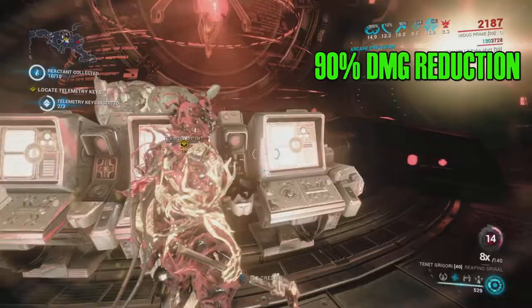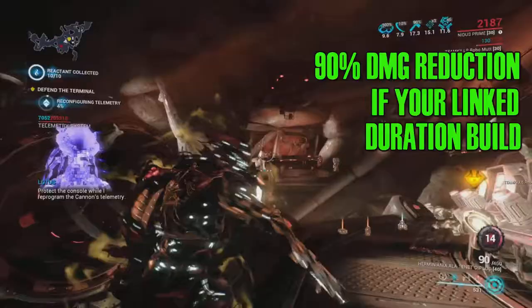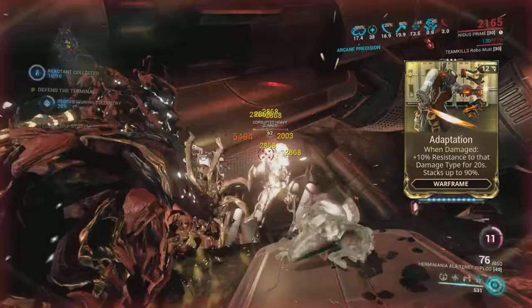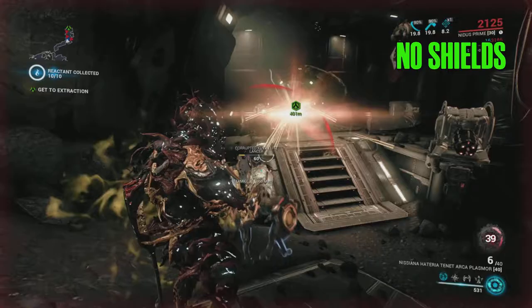Ravenous will heal you and Parasitic Link will boost your damage, but most importantly it will give you a 90% damage reduction if you're linked with someone — if you have a duration build and that person stays within range. This is the ability I usually swap out in the Helminth chair, so Adaptation does the same thing with no energy cost.